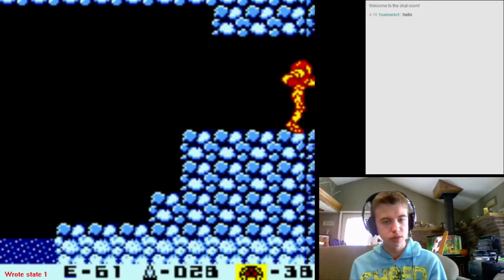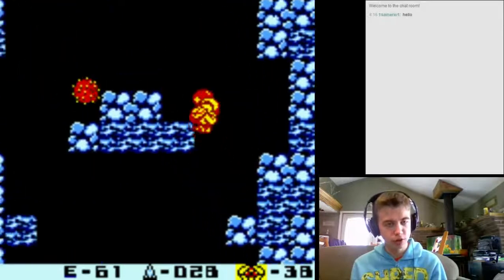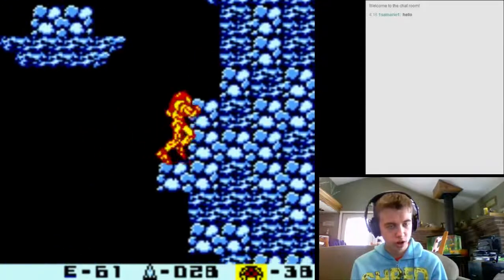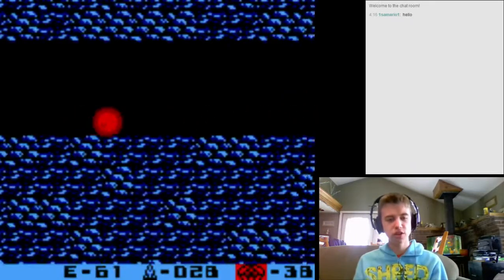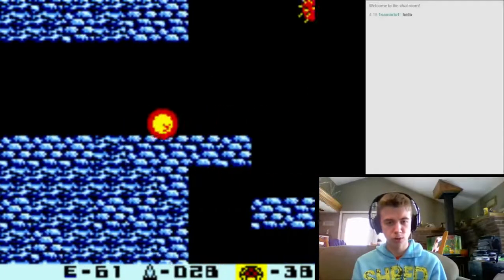Then you want to jump up here. There are two different ways to do this room - you can use a couple of damage jumps from these enemies, or you can just crisscross the room. Then roll up at the top. This entire next room is all flat, so rolling saves a lot of time as opposed to running through it.